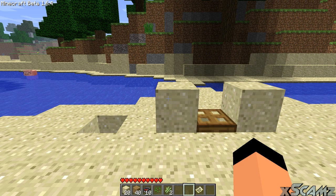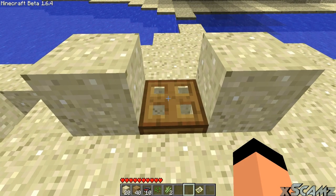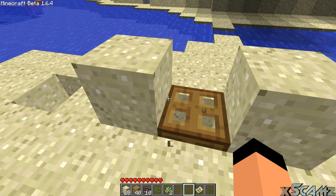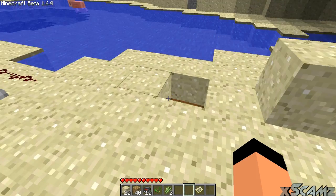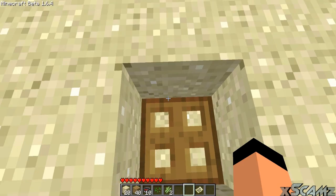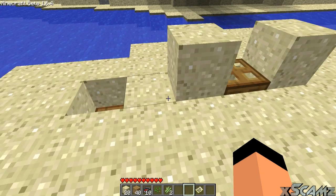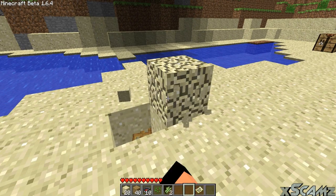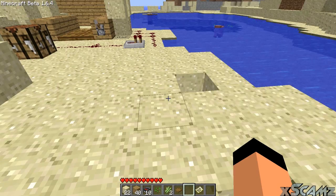Now this is a hatch or a trapdoor. This is a clickable item. It can be placed with two blocks on the side or it can be placed under and around. But you cannot place it on its own or else it will be destroyed, as you see here. So it needs two blocks on the side to support it.